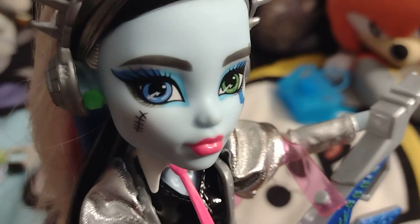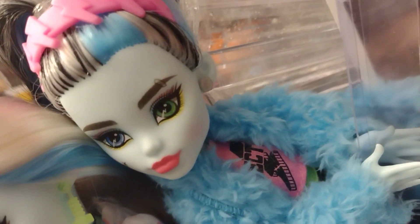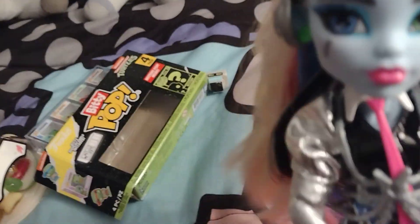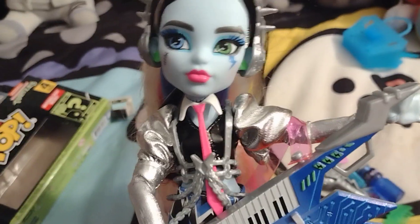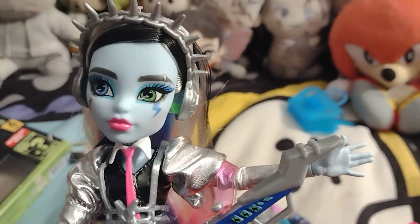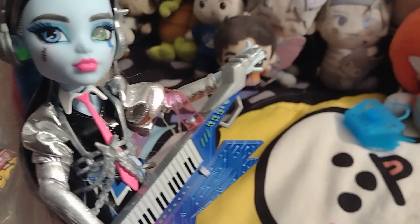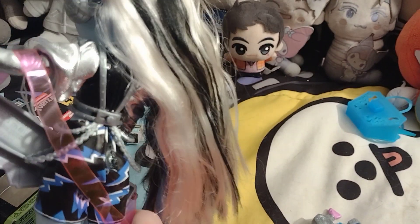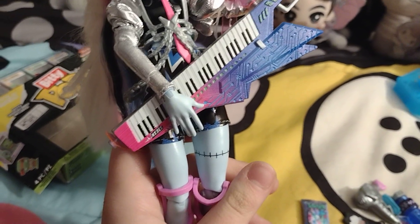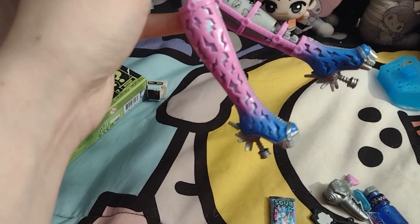On their head they have bolt earrings, which are reused from Creepover — so Creepover has silver bolt studs and this one has green bolt studs. And a metallic headphone spike. The tie from Beetlejuice and Coffee Break is reused in pink. They have a pink strand in their hair. I love the outfit — this is kind of what they wore in the Monster Ball episode. There's still a rubber band on them, but I'll fix that. Clear plastic strap for them to wear the guitar. The beautiful guitar is so, so good. The shoes — I love that one exposes the prosthetic and the other does not, but they're identical in a way.